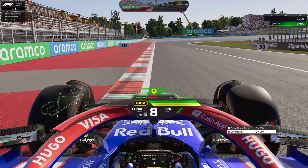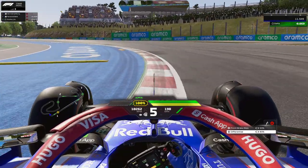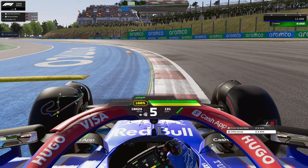Spot the white exit road between the 50 and 100 meter board — that's your braking point. Don't go over that curb, otherwise you'll bottom the car going into Turn 1. Take half of the curb, and avoid that yellow sausage curb.